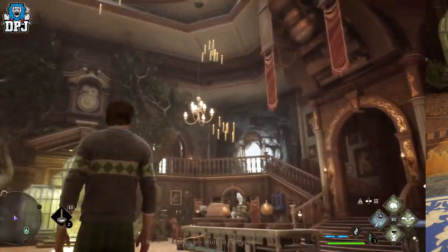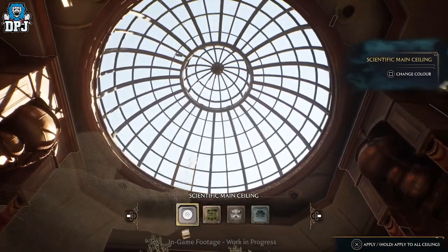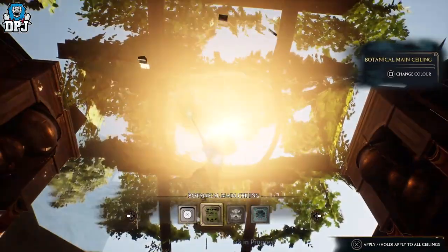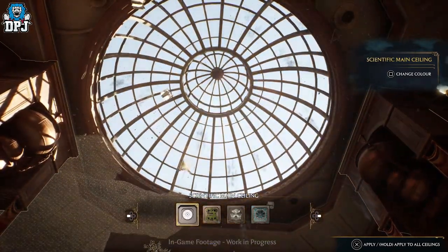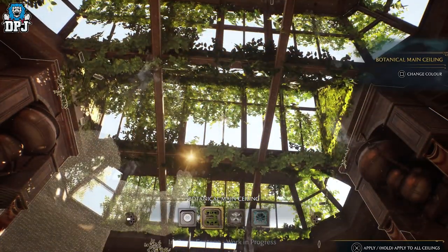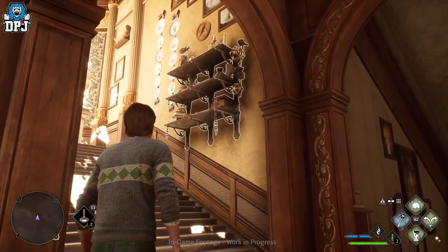Here we are seeing the ability to change the entire ceiling within this area, but it doesn't end there. You can change, add, remove, and edit most objects within this room — through furniture, chairs, work benches, wall ornaments and much more. You can truly make this place your own.